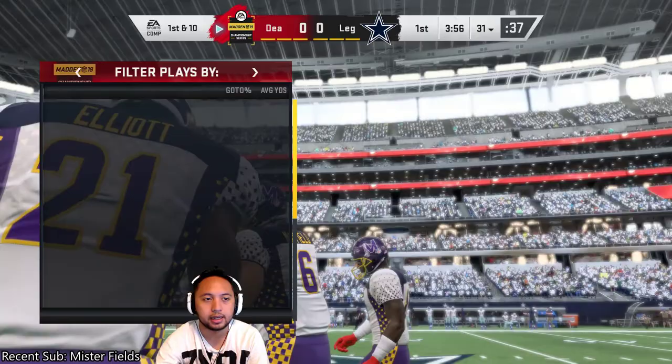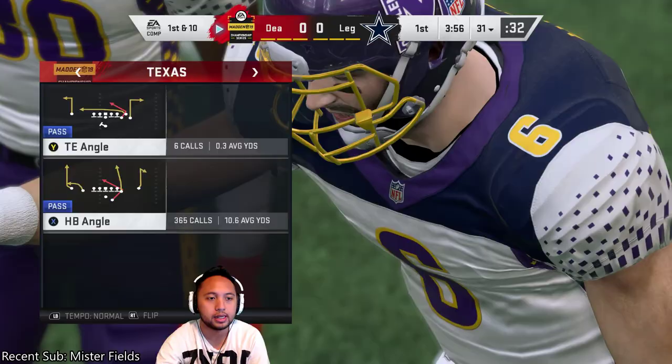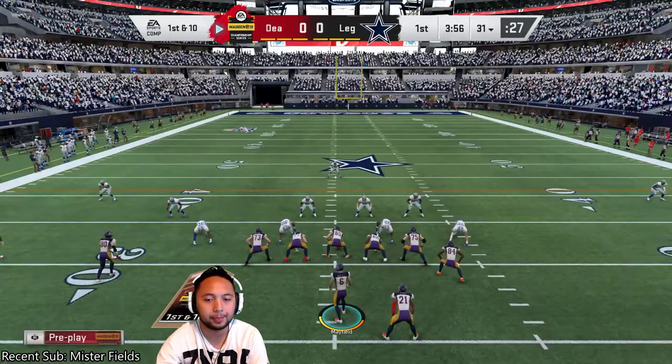The big thing here when we're blitzing for the sacks is that we're not giving up offense, because we are required to keep them to less than 150. So I need sacks here, but I need a score real quick first. So I'm just going to try to pass it down the middle here. HB Angle.